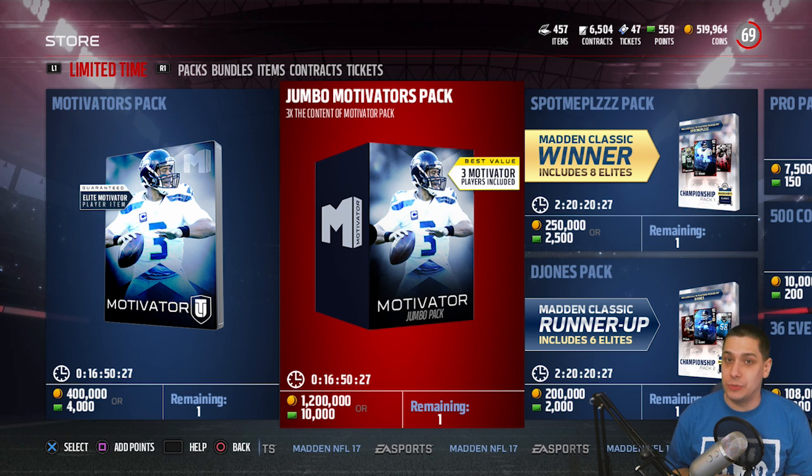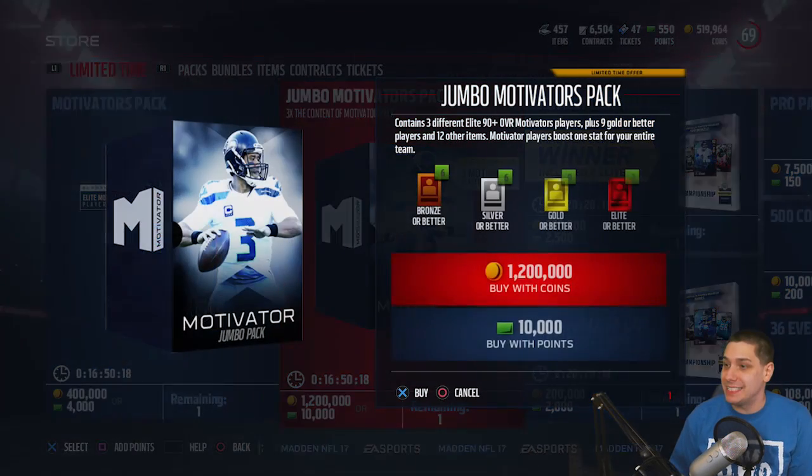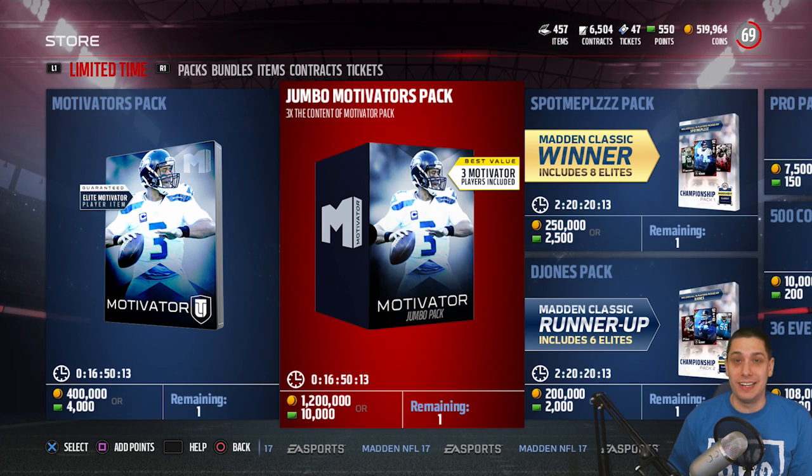I'm recommending you wait on this. It's 10,000 points to get three cards, and chances are you're pulling three cards that are 300–400K or under. There are only about six cards above 400K: Harrison Smith, Zach Streif, DeAndre Hopkins, Stephon Gilmore, Russell Wilson, and Aaron Donald. All the rest are pretty much lower value, some going as low as 80,000 coins in the auction house. It is a huge risk, and I just really don't recommend opening these.